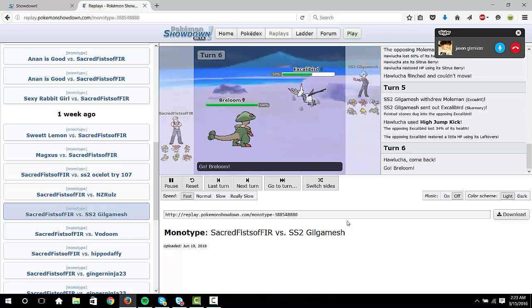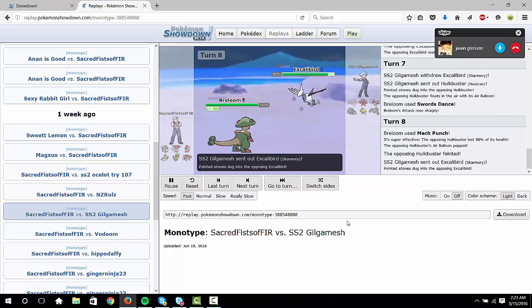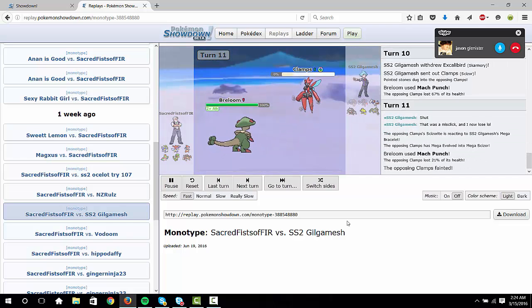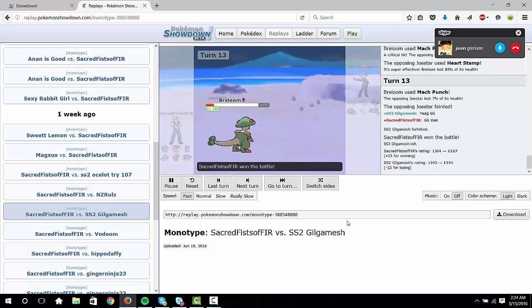In the final slot, Scarf Terrakion with Close Combat, Ground coverage, Stone coverage, and the last slot is usually either Iron Head or X-Scissor. It's a really good win con especially versus fairy. With everything combined you have a very solid team that does very well against psychic. It does well against fairy if you play well — you have to preserve Cobalion. Versus flying you have to play carefully and put the pressure on turn one. Everything else is fairly winnable, but bulky teams with Slowbro are very hard to beat if they preserve that win con. It's a really good balanced team in general.